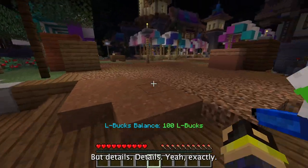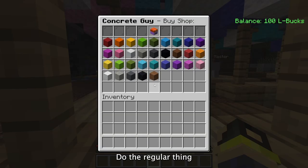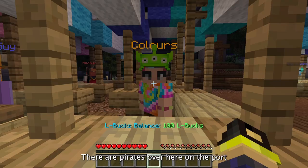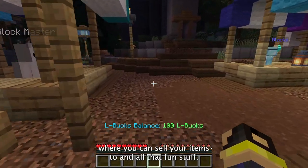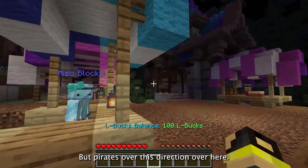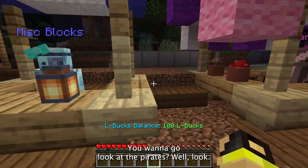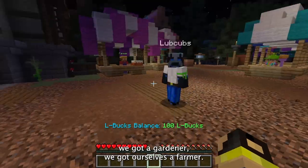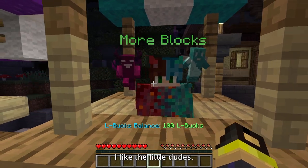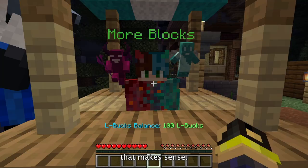We've got the player shops over here, the server shops over here. You can buy everything you want for the server with L bucks. There are pirates over here on the port where you can sell your items. In the server shop we've got miscellaneous blocks, a gardener, a farmer, and more blocks.